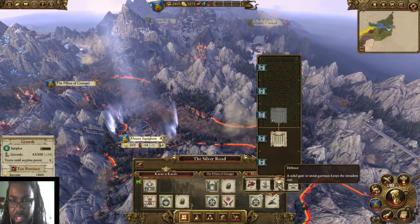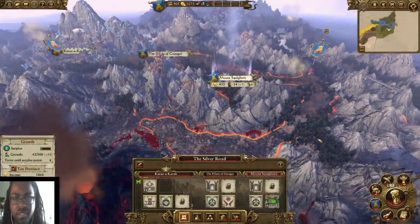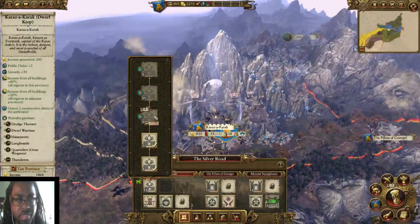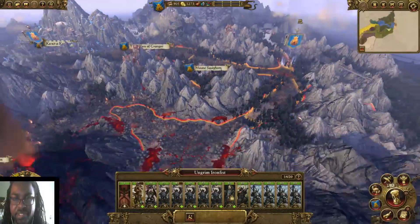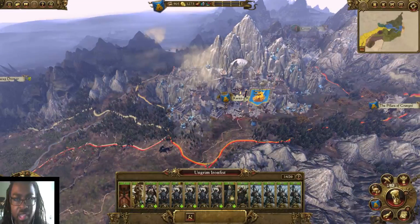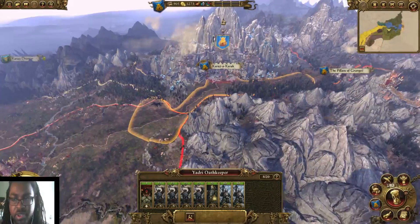Mount Squighorn is going to get this guard tower — they need it, because Grimgor can attack from either side. Karaz-a-Karak is going to get one as well, and we'll at least have a nice defense. We'll have him move back and go back into Karaz-a-Karak, and we're going to shore up our defenses.